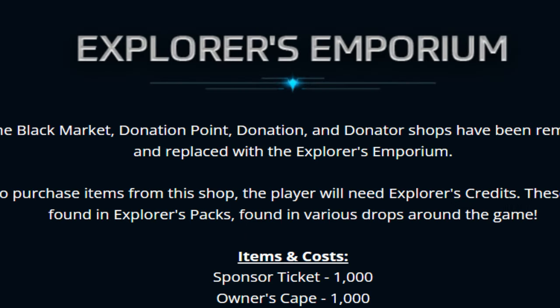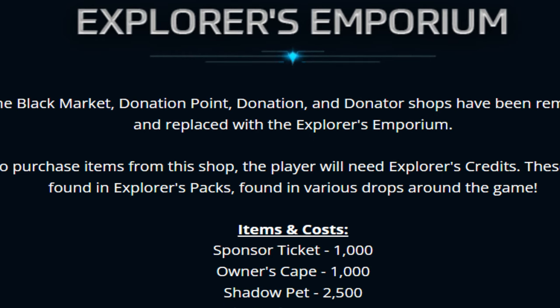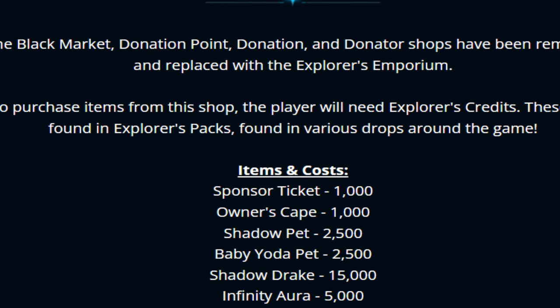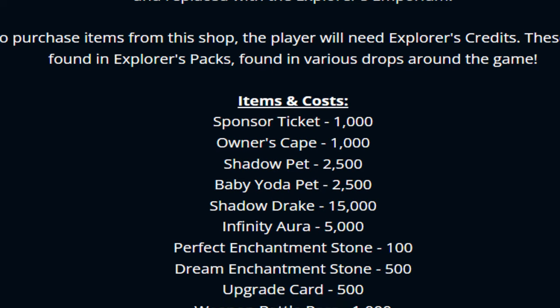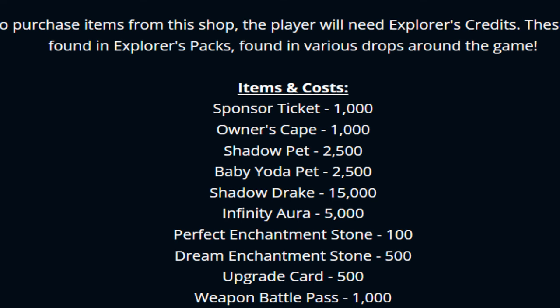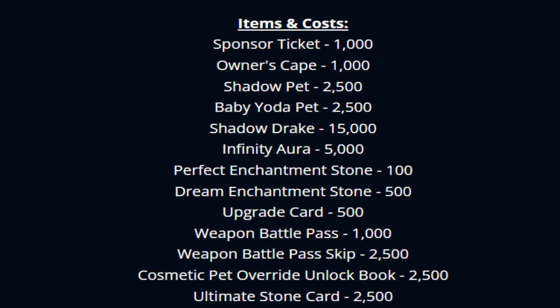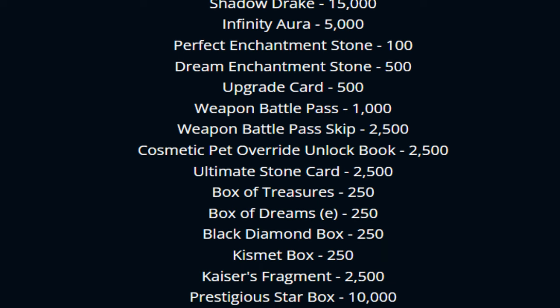So this is a very interesting one as well — the Explorer's Emporium. The black market, donation point, donation, and donate shop have been removed and replaced with the Explorer's Emporium. To purchase items from the shop, players need Explorer's Credits. These are found in Explorer's Packs, which are found in various drops around the game. That is super interesting, and all these items are included in there with the following costs.